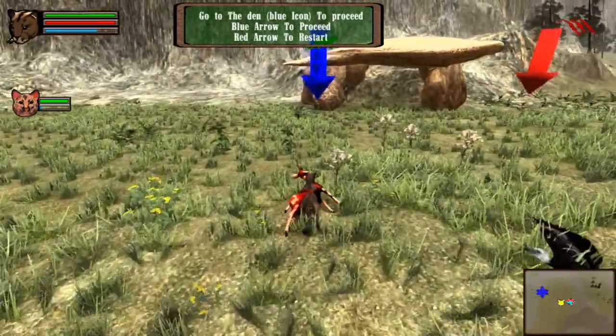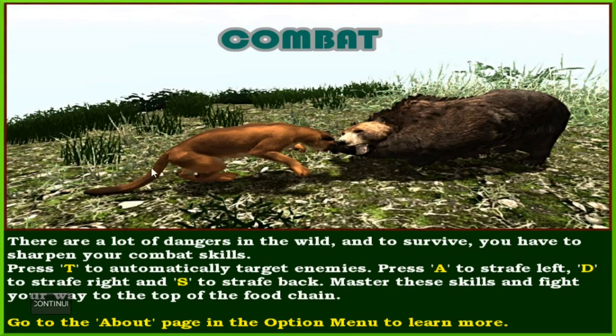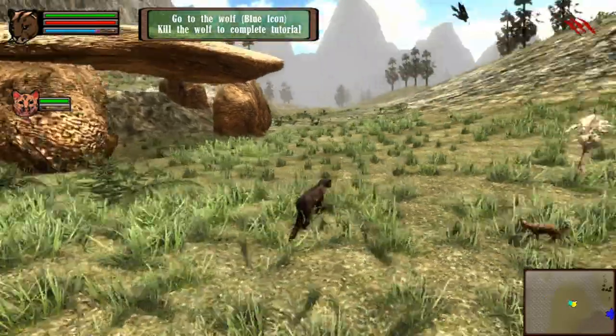Almost there. Back off, you guys. Oh, there's my baby. Maybe I brought food. Whoa - uh oh. This has escalated quickly. There are a lot of dangers in the wild, and to survive you have to sharpen your combat skills. Press T to automatically target enemies. Press A to dodge left - so we have to do all sorts of fancy dodging too. Master these skills and fight your way to the top of the food chain. We have to fight off other cougars? During combat, animals will take time to pause from fighting. During this period the enemy will start regaining its health back - to stop this from happening, keep on attacking the enemy. Well, I'll do my best.